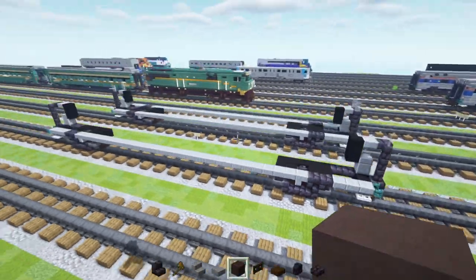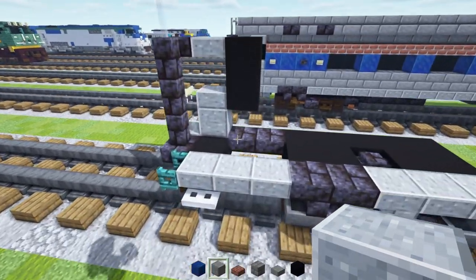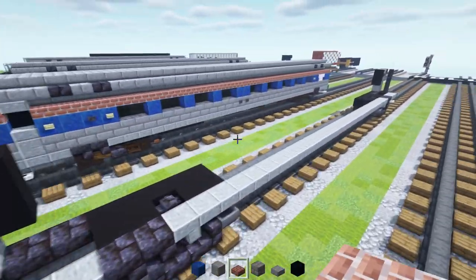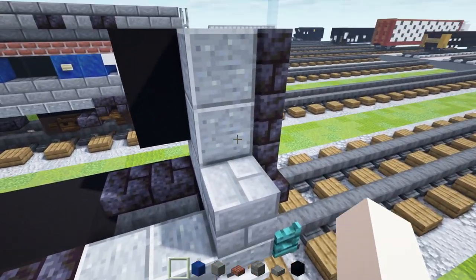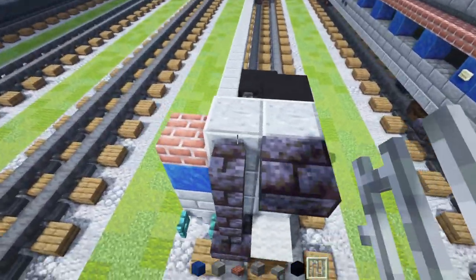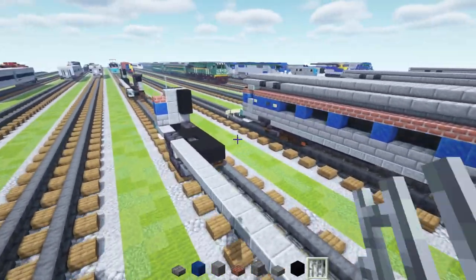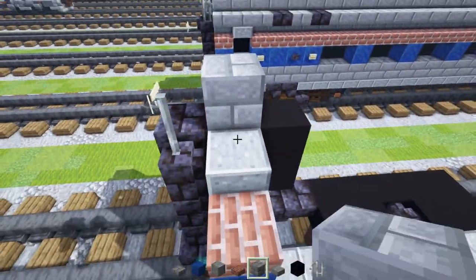Once you have both halves it should look like this, and that's it for the base car. Now we're going to add details for both Amfleet types. Add polished andesite block three blocks tall next to the window, then a stone brick block, lapis lazuli on top, and a brick slab on top of that. Do the same on the other side. Change the glass panes into iron bars, then add two stone brick blocks on the roof and a stone brick slab on the side — repeat on the other side.